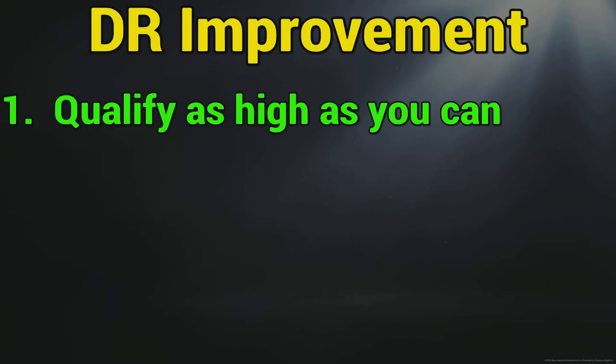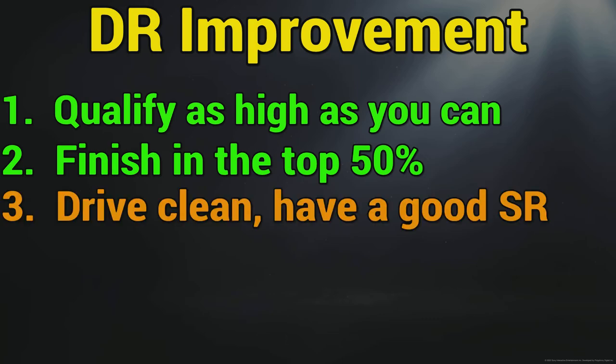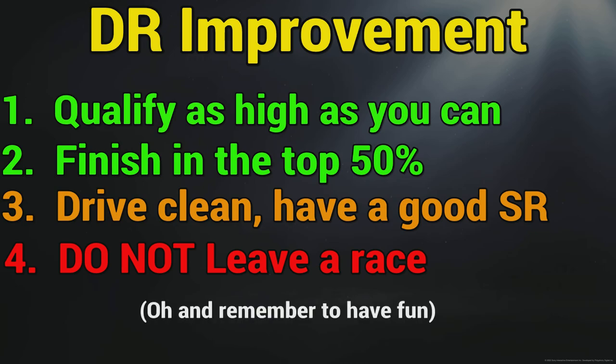So let's just recap on what we've learned. Number one: qualify as high as you can — the higher you qualify, the better chance you're going to have of finishing higher in the race. Number two: finish in the top 50% — if you're in the top 50%, you're going to get an improvement on your DR rating. Number three: drive clean and have a good SR. Remember, your DR can never be higher than your SR, so have a good SR rating and that gives you plenty of chance to improve your DR rating. And lastly, do not leave a race. If you DNF, it's just as bad as coming last place and your DR rating is going to take the biggest deduction possible. Just follow those four rules and you'll soon find yourself competing in better category races.